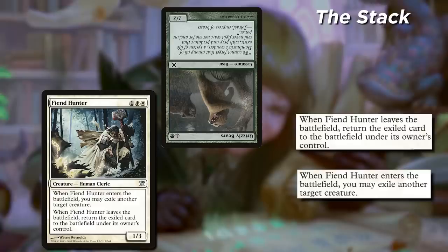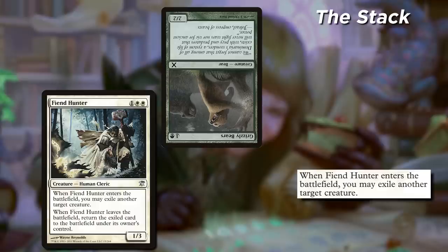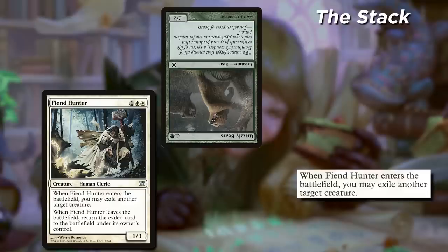This puts the 'leaves the battlefield' trigger on the stack above the exile trigger. When both players pass, the first item on the stack resolves: when Fiend Hunter leaves the battlefield, return the exiled card to the battlefield under its owner's control. Except there is no exiled creature yet, so nothing happens. Then when both players pass again, the 'exile target creature' effect resolves. The net result? Their creature is gone forever, and Fiend Hunter is safely in your hand to be used again.